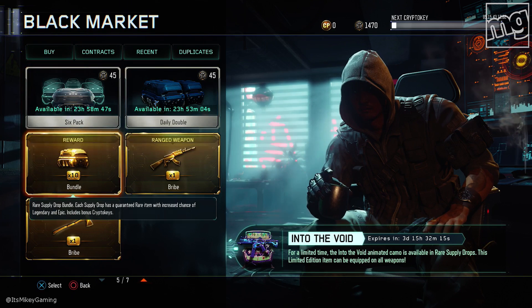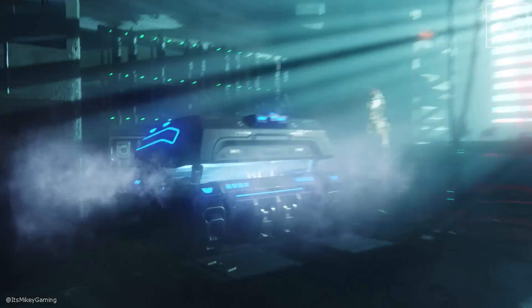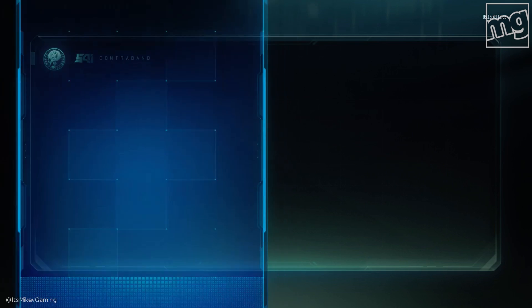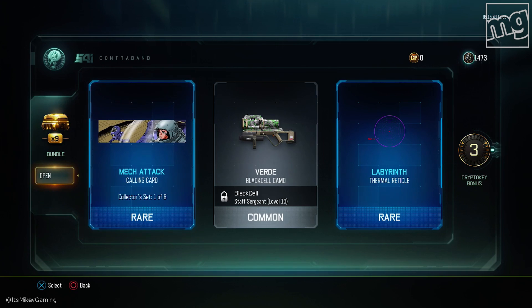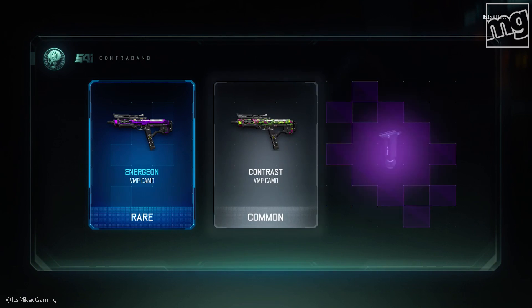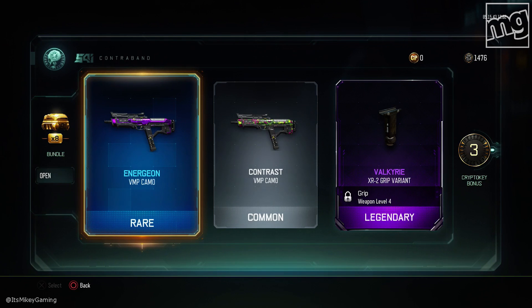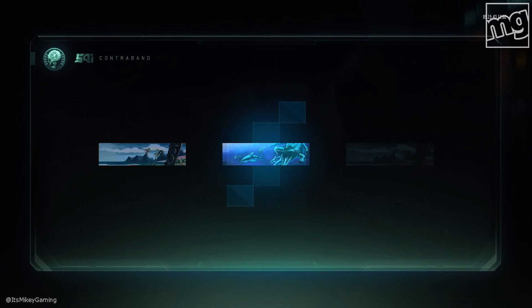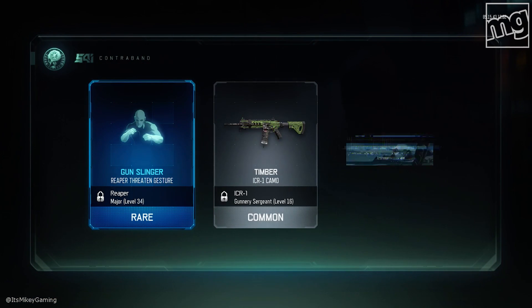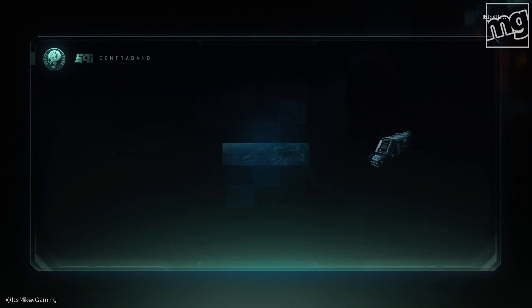We're going to save these. Actually, let's use the 10x bundle. Let's do it. AK-74U please — no, come on, give us that AK! I don't see any gold here. So because I'm on PlayStation, I don't have a lot of stuff unlocked. I'm going to get a bunch of stuff that I don't have — I have it on Xbox, but not here. This may be tough, although I've seen a lot of people already with that Void camo.